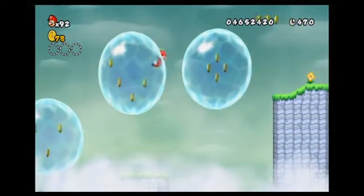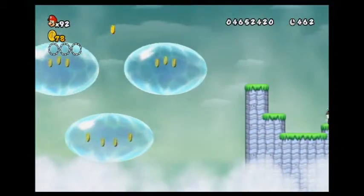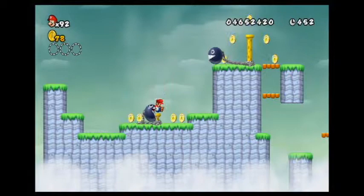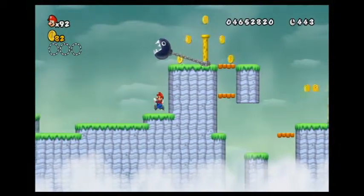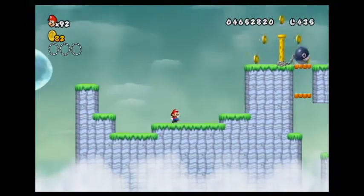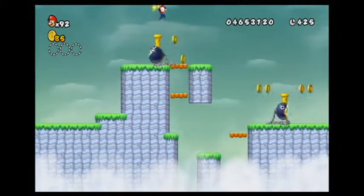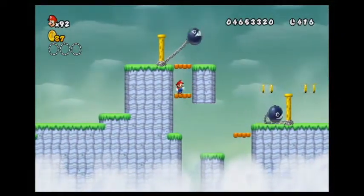I'm just gonna use my propeller hat to try to fly around. I knew that was gonna happen. Don't know why I should be saving these Chain Chomps. Can I just make that jump? Why did I think that was a good idea? How am I expected to make that jump just by running? I guess — maybe there's a false wall, or maybe not.